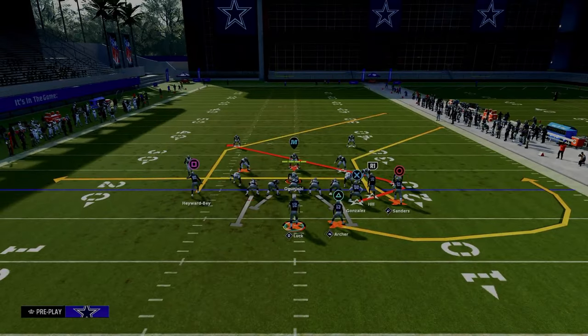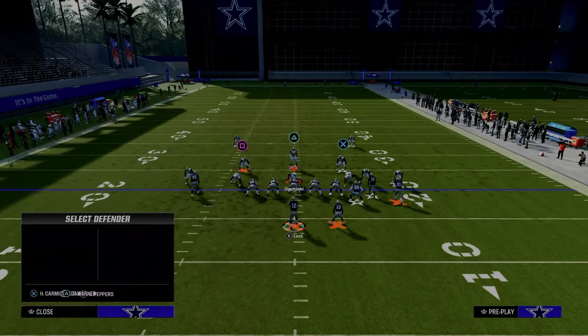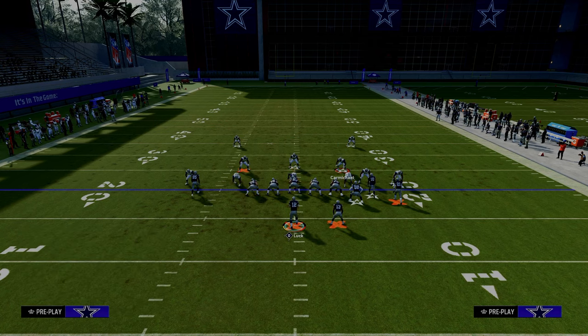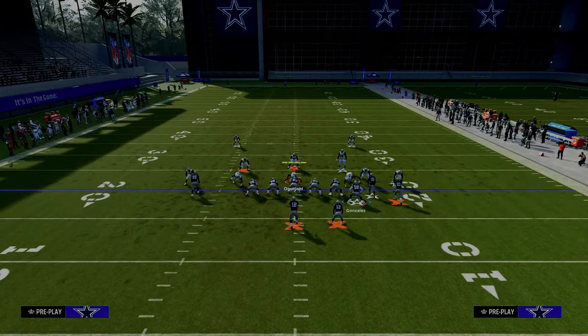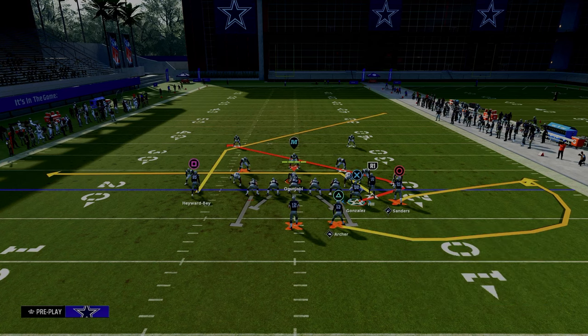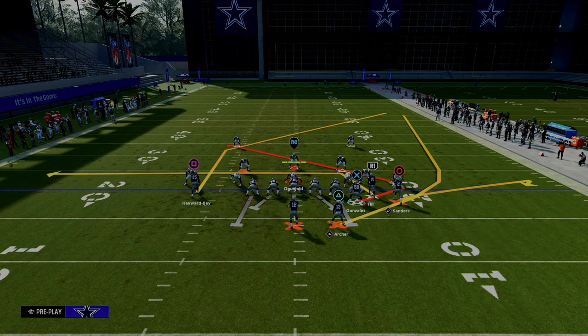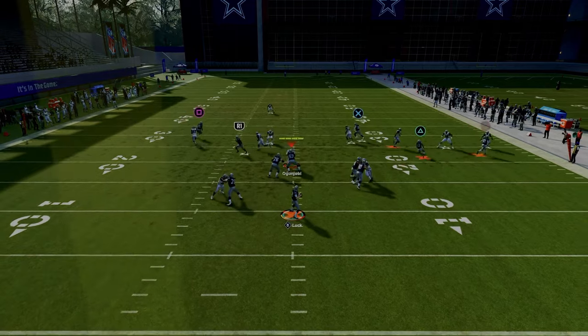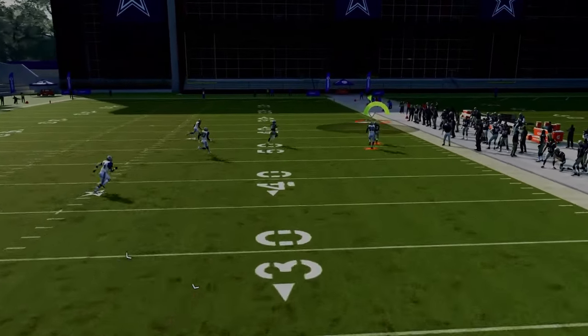Against a Cover One style defense, the setup is the same: drag the slot receiver, flat the outside bunch receiver, wheel the running back, and smart route this post if it's first and ten or shorter — second and seven, third and five. The first read and main read open against man coverage is this running back wheel. It gets over the top of a linebacker and is really hard to defend.